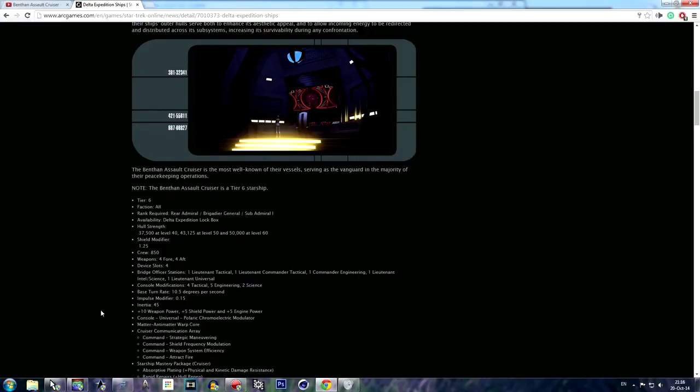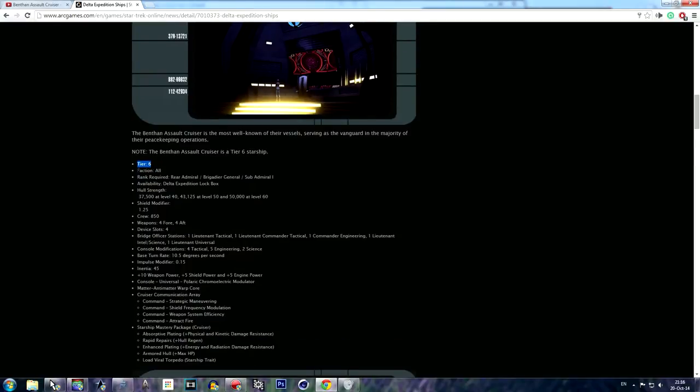This ship is a Tier 6 ship available to every faction — Federation, Klingons, or whatever you want to play. Hull strength at level 40 is 37,500, going up to 50,000 hit points at level 60. Shield modifier is 1.25, crew of 840, with four weapons on the front and four on the aft, plus four device slots.